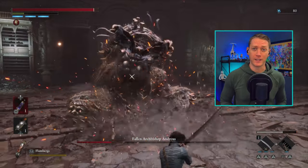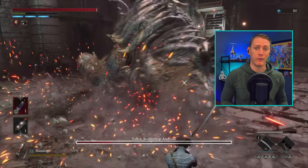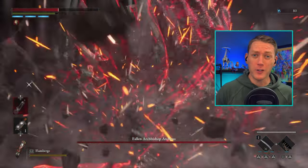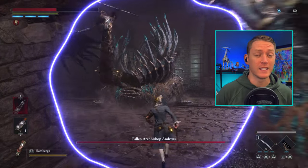The Fallen Archbishop does have two phases. Phase 1 is a relatively straightforward boss encounter, but phase 2 is where things start to get a little tricky. Understanding the first phase is really the key to the entire fight.